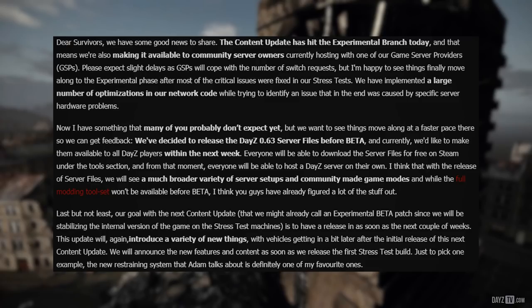We have implemented a large number of optimizations in our network code, which is a plus, while trying to identify an issue that was ultimately caused by specific server hardware problems. And now Yujin has something that many of you probably didn't expect. We want to see things move along at a faster pace so we can get feedback. We've decided to release the DayZ 0.63 server files before beta, and we'd like to make them available to all DayZ players within the next week.